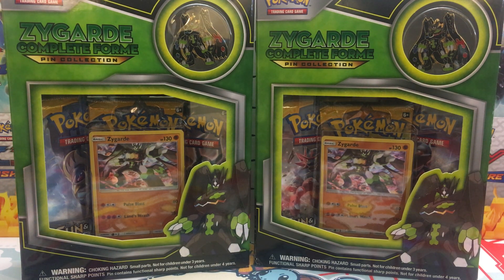If you have not seen the video already, I've already opened up two of these brand new Zygarde Complete Form Collection boxes, and they were just absolute trash. I did not get a single Reverse Rare or Hollow — I didn't get anything out of those boxes. They were absolutely horrible. But we're going to be facing off against Master Cobra.